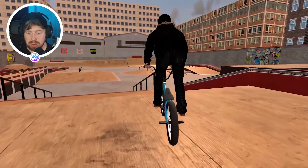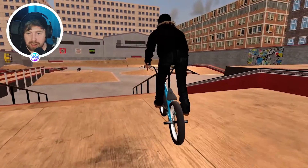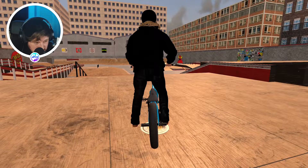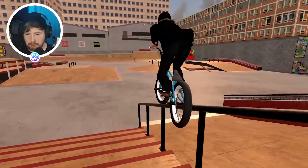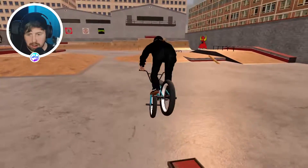Why can I do an ice but I can't do a feeble? I've been trying that trick alone for about 10 minutes. Then I go to try it on the ledge and I get it perfectly — perfectly. I've not even learned. First time I try it on the ledge and I get it first go.